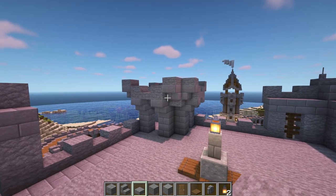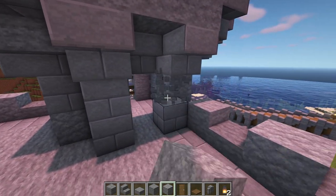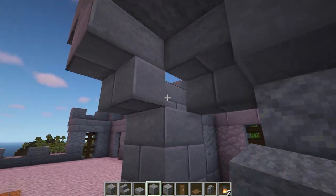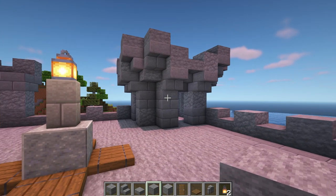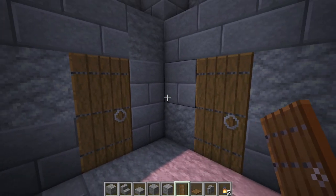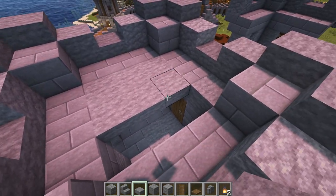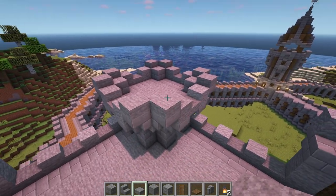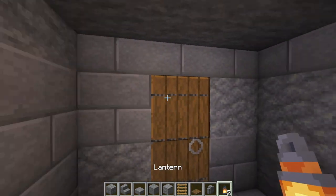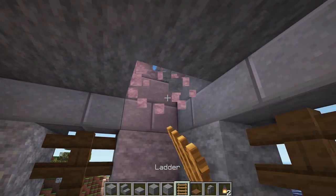Now to add some texture, replace some of the blocks with stone or andesite. I've used more stone bricks for these doorways so it doesn't blend in with the stone from the roof. Then add a roof using stone slabs placed on the top half of the block. Finally, come back inside, add an extra slab and hang up a lantern. Then add some ladders leading up to the top and cover them up with a spruce trapdoor.